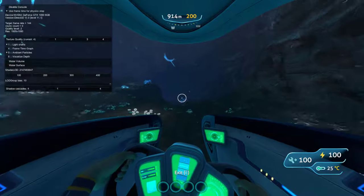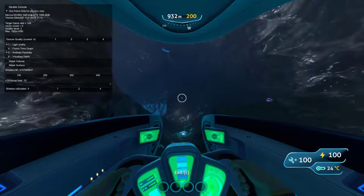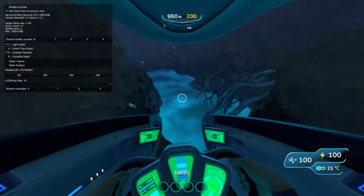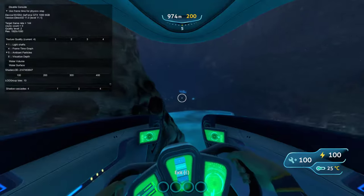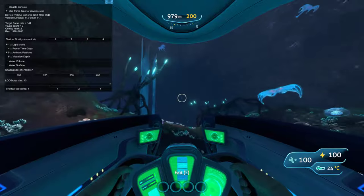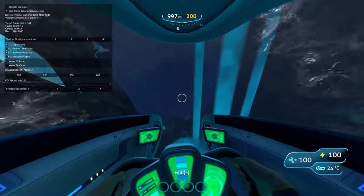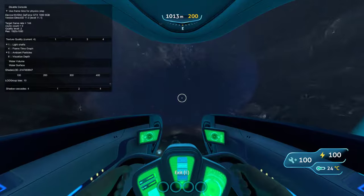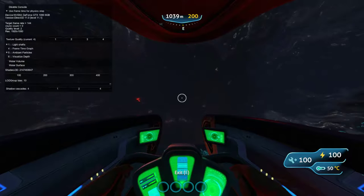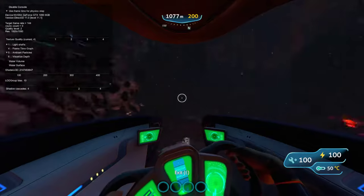Now we're almost in the lava section. When you get into this room just keep going down. Follow this — it kind of looks like a slide — just right down to the bottom. Once you're down here just keep going straight. You'll start hitting more steep drops so just follow it. As soon as you see your screen get a red tint, that means you're in the right area. You'll see all this lava — now we're in the lava section.